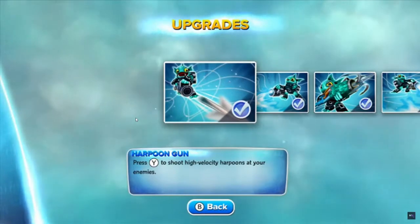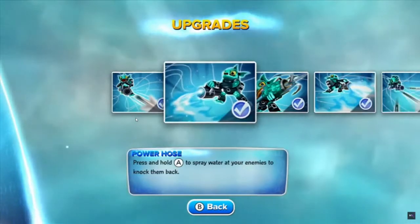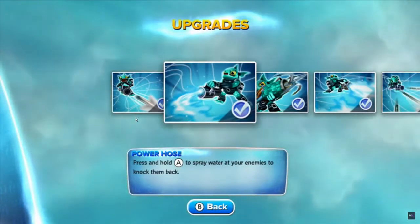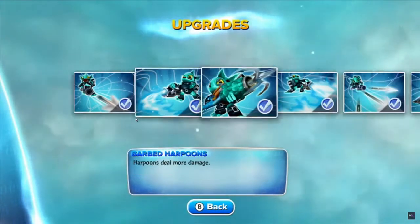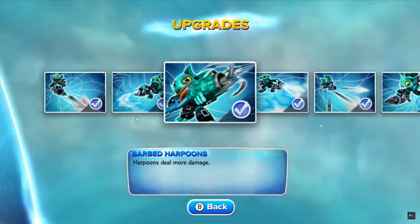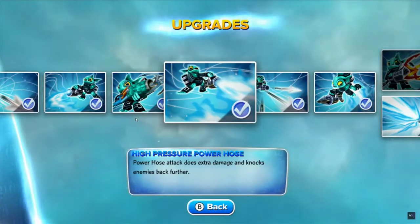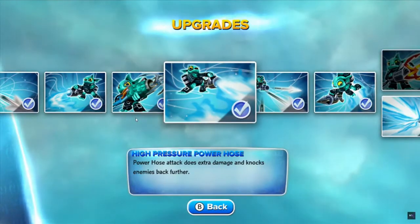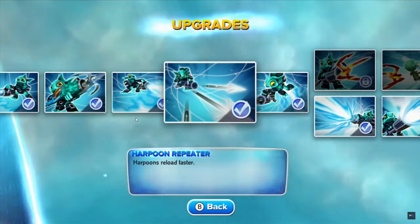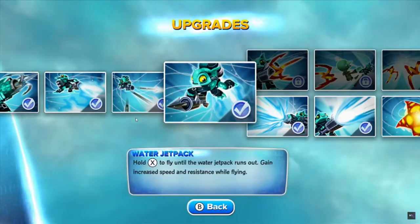Gill Grunt has got some good attacks and he's just overall excellent — that's why he's in the iconic lock. Even if he was garbage, as long as he was iconic he'd still be in there, but the point is Gill Grunt is good. One could even say he's great, and that's why I'm gonna tell you why he's great here on 'Why Skylanders Are Great.'